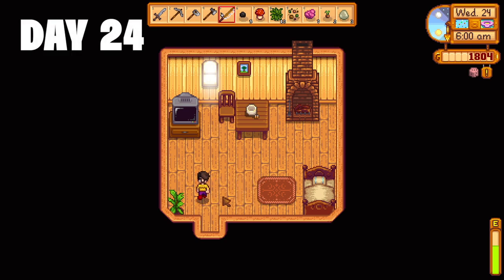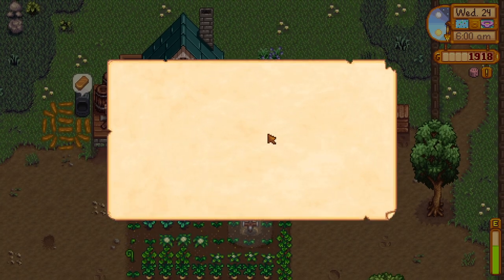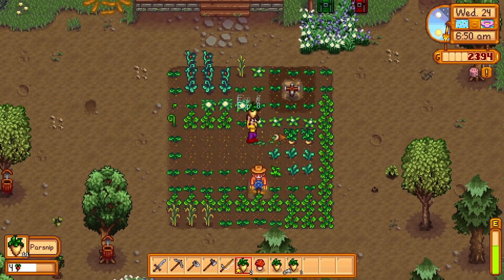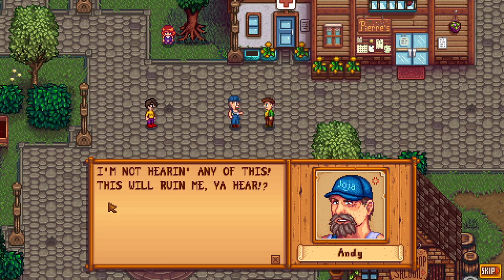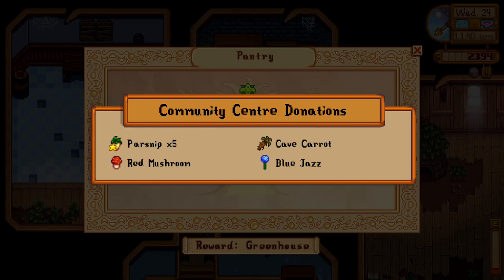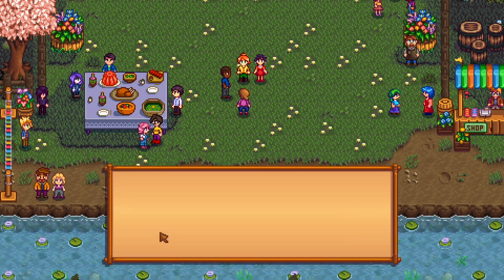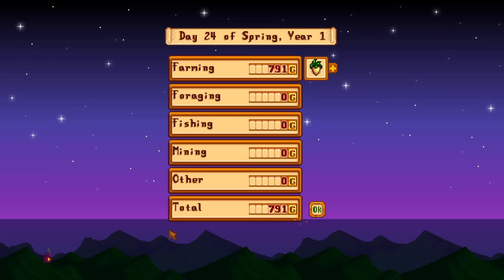Day 24 and it's the day of the spring dance. First thing in the morning we get Pierre's cashback rewards program giving back 590 gold — pretty nice. I go to town to see a new cutscene where Andy loses his mind over Lewis offering to help him, then donate a few things to the community center. I head to the dance, get rejected by Sophia, and that's day 24 done — 791 gold.